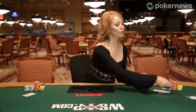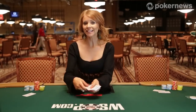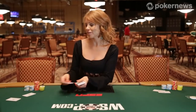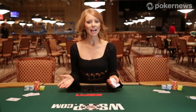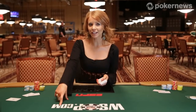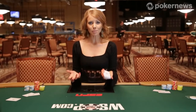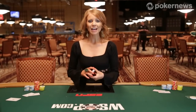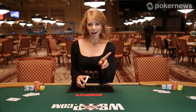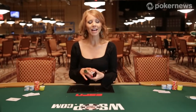Each player is dealt two cards face down. These are called the hole cards. You must protect these cards from being seen by any other player, so you need to check them very discreetly. The object of the game is to combine these two cards with the five cards which will eventually be laid out in front of the dealer — known as the board — to make the best poker hand at the table. This hand may consist of two hole cards and three board cards, one hole card and four board cards, or very occasionally, neither of your hole cards and just the board.